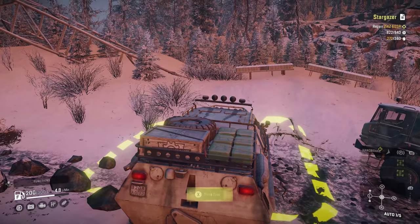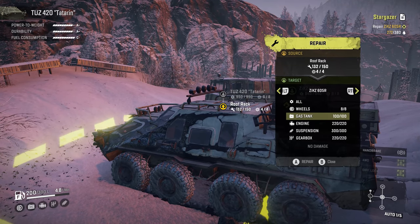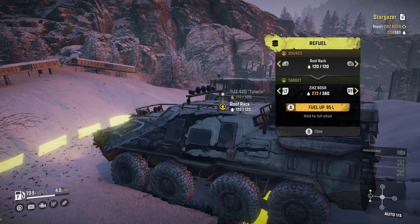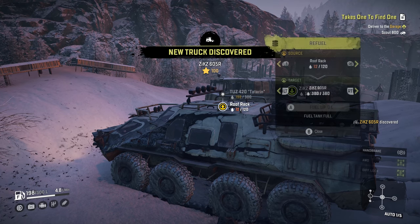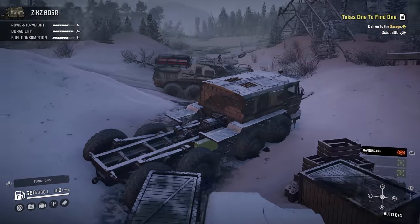We need to repair the gas tank first — always repair that before putting fuel in, for obvious reasons, otherwise it will just leak. Then we need to refuel from the roof rack. The ZiKZ 605R — it's done! We've unlocked it, oh my god!